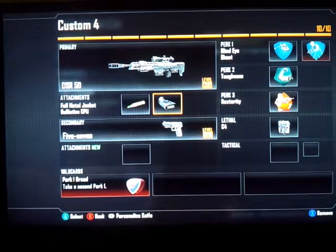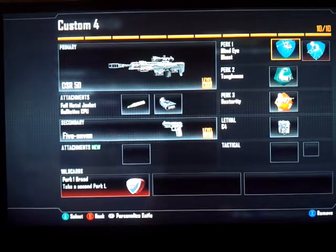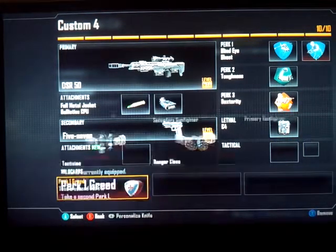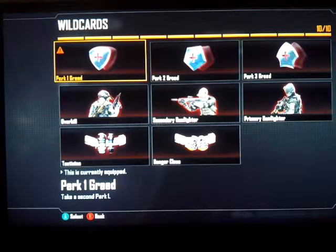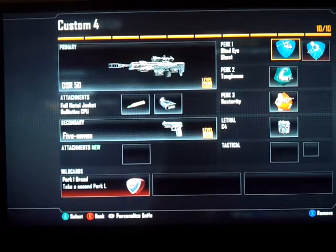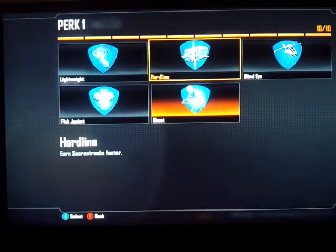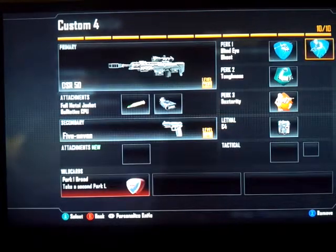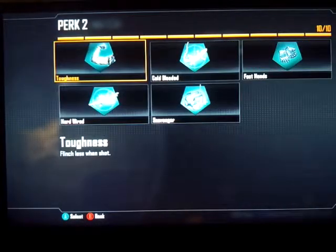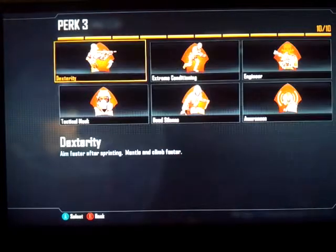Before you do the perks, go ahead to the bottom and get a Wild Card — specifically Perk 1 Greed — because it allows you to have an additional perk for perk slot one. For perks, go ahead and attach Ghost and Blind Eye. For perk two, use Toughness, and perk three use Dexterity, because you aim faster while sprinting.